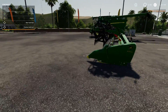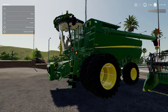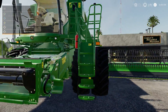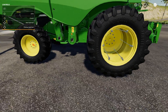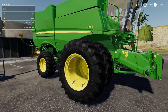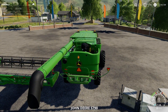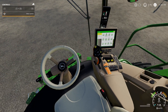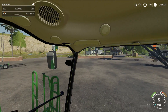Let's jump on into the new harvester and have a quick look at it. This is the John Deere S790 - again a huge, huge bit of kit. Look at the size of these wheels. I'm going to jump on in - it's got beacons and various controls inside, all nicely done.